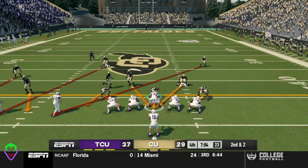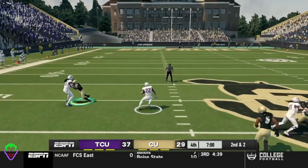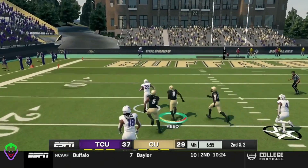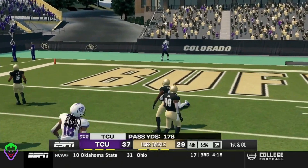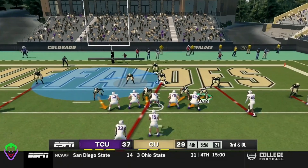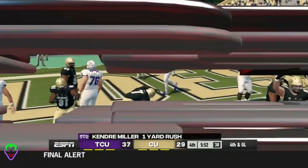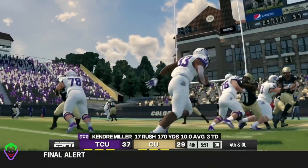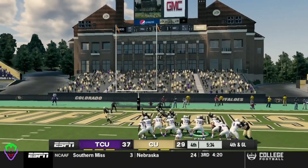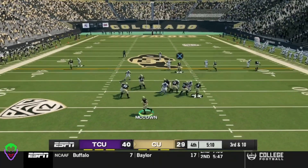TCU finds a pass on the play — second and 2. Buffaloes showing blitz, has a man wide open, misses one tackle, up the middle of the field, wide open — gets tied up inside the 10-yard line. First and goal from the 4. Running up the middle — gets hit. Fourth and goal. TCU goes for the field goal — this is now a 40-29 game.